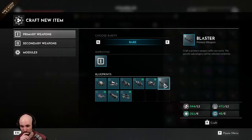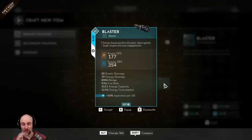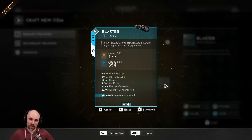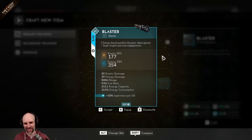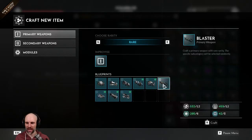Fingers crossed — we got a good blaster. It is short range — good. 800 meter range, kinetic. Nice energy. 10% experience per kill. That's not so great at the moment. Should we roll... try one more? Let's dismantle and try for something that is not experience.